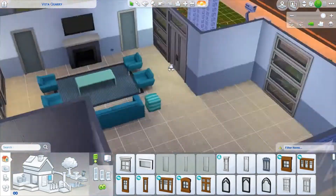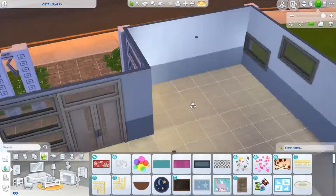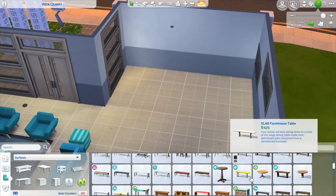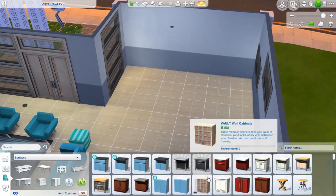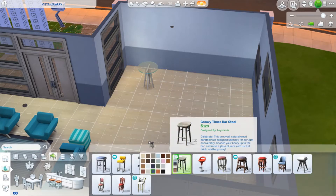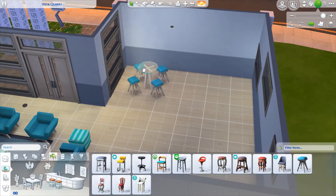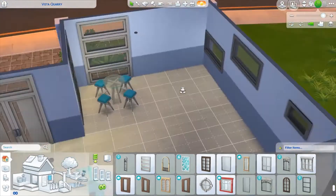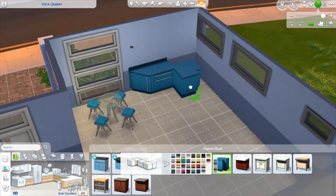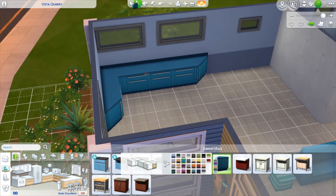Here I'm figuring out the floor plan — where I want things to be. I established that the little nook is going to be the kitchen and dining area. I knew I wanted to use the high table from Tiny Living; if I could use it in every build I would. I put some cute little stools next to it — those are base game — and then I used those countertops that I always call 'comic book countertops,' though I can't tell you why I named them that.